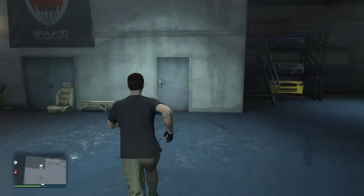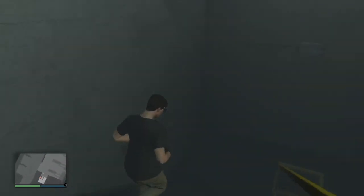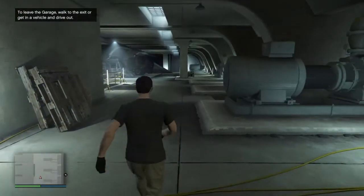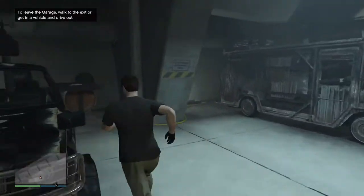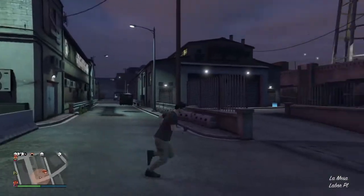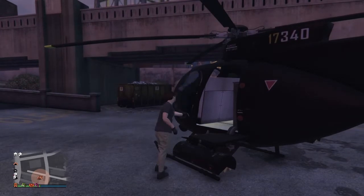Go downstairs and grab the vehicle — it can be any vehicle. Just go out of your garage with it, that's all you need to do. The car is going to disappear and you're going to end up just not having a car there. It's like pulling the oppressor out like last time, but the oppressor didn't disappear like this one does. The vehicle disappears automatically because it still thinks that you're stuck in a mission — that's the whole point of this glitch.